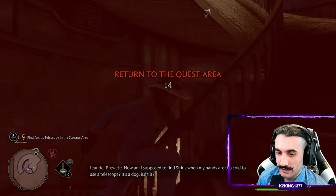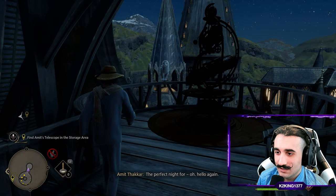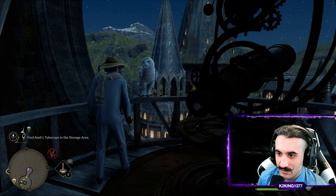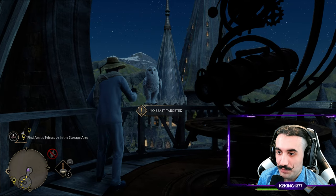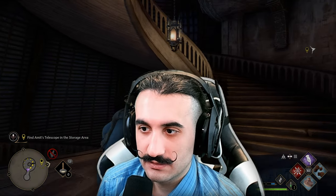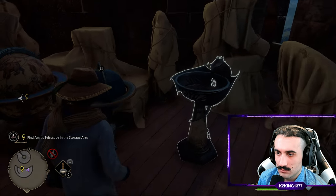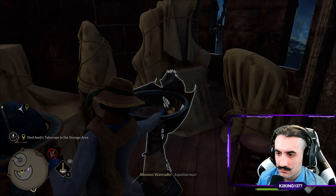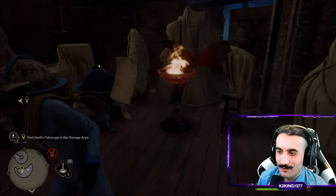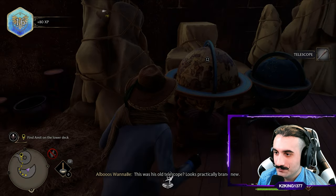The player heads off to collect the telescope. On the way, they spot an owl and try to interact with it, wondering if they can brush and feed it. They attempt an Incendio spell and collect a field guide page. When they find the telescope, the player notes it looks practically brand new and is very nice of Omit to share it.